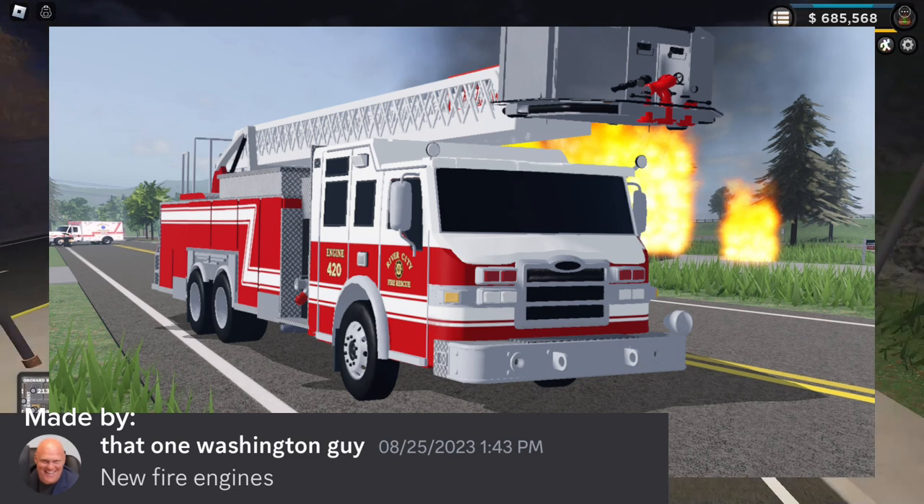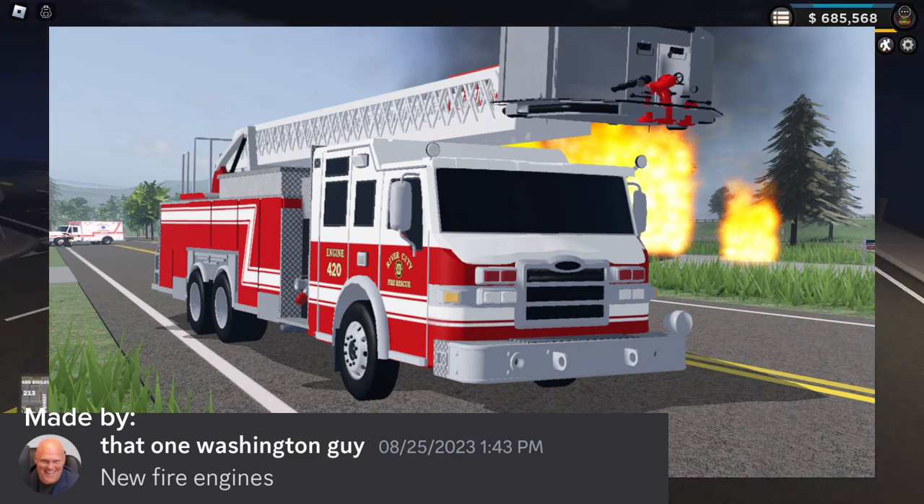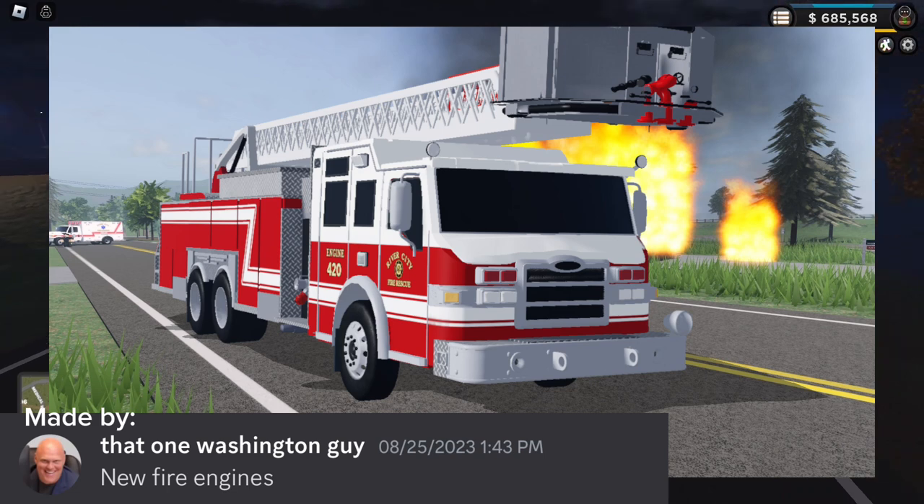Now let's move on to some of the fire engines. The first one we have is a new ladder truck — it's pretty much the same design as in game, a little bit different, but it's got a bucket on it. I think that would be wicked cool for role plays. He even photoshopped new fire techniques, which I think would be great because the fire system needs a better update. Police really stands out, and we're supposedly getting a DOT update soon, maybe next week or the week after.